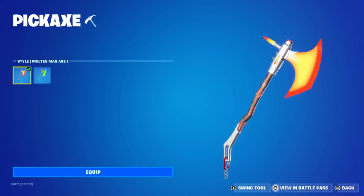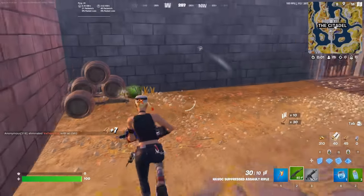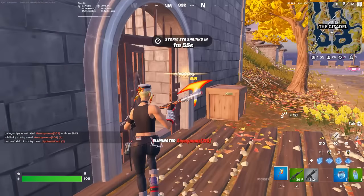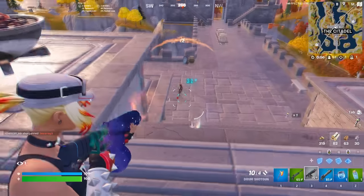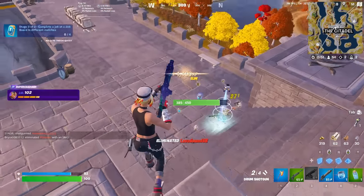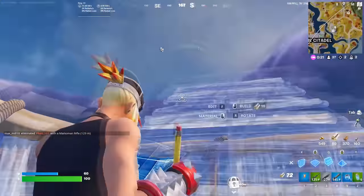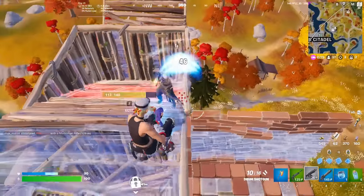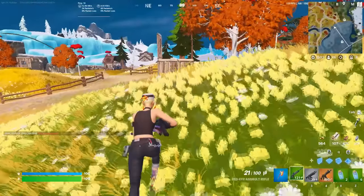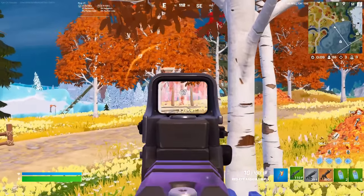First up we have the Molten Max Axe. This was introduced to the game during Chapter 4 Season 3, and since that season just ended, I feel like a lot of people are still going to be using this pickaxe this season. It is definitely one of the best battle pass pickaxes we have seen in a long time. It has a really simplistic design with two different styles, and it looks so different to every other pickaxe we have had before in Fortnite.